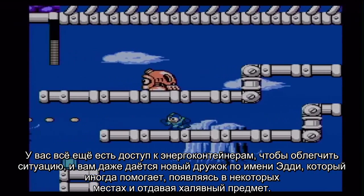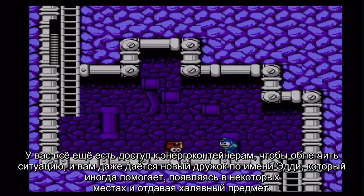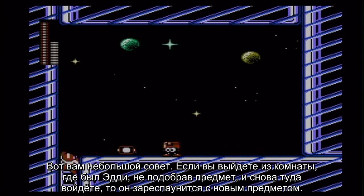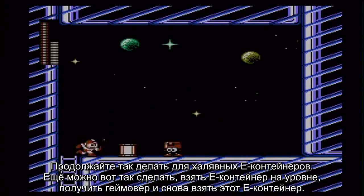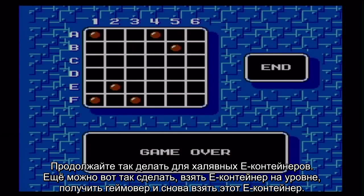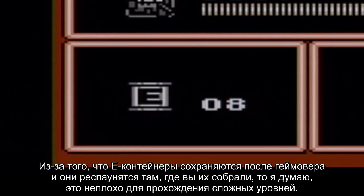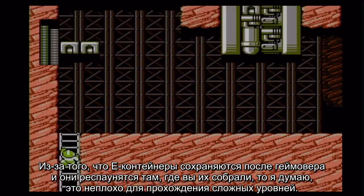You still have access to energy tanks and such to make the situation more comfortable, and you even get a new buddy called Eddie that occasionally helps by appearing in certain rooms and giving you a free item. Here's a trick: if you exit and re-enter the room Eddie's in without taking the item, Eddie will respawn with a different item. Keep doing that for an easy energy tank. You can also get an E-Tank in a stage, kill yourself until you get a game over, and then collect the E-Tank again, since you keep any energy tanks you had prior to the game over and it respawns in the area you collected it.